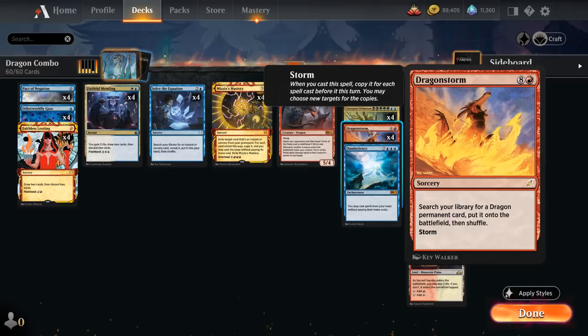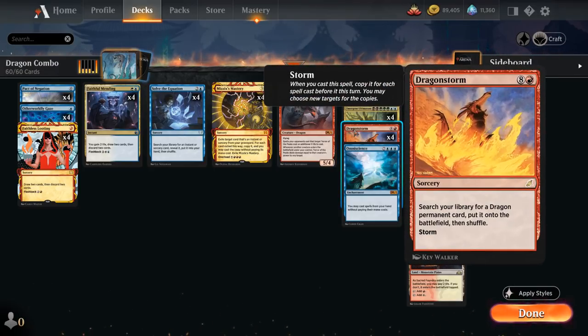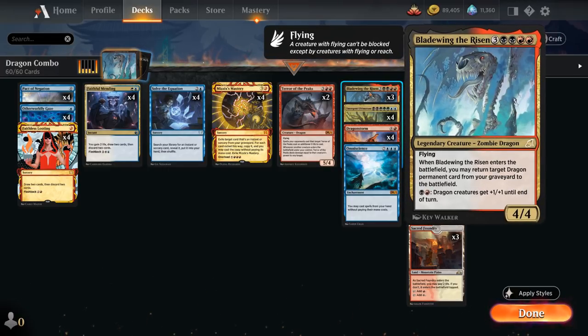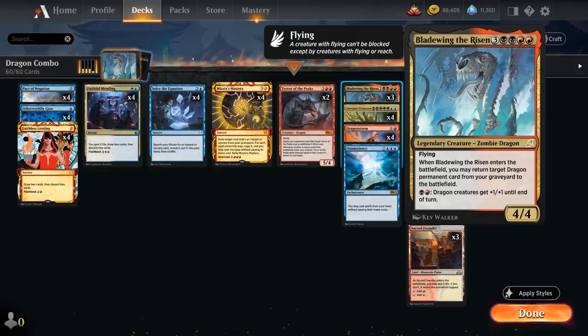So how does the combo with Dragon Storm actually work? The first copy wants to search up Terror of the Peaks — a 5-mana 5/4 Dragon — saying whenever another creature enters the battlefield under our control, Terror of the Peaks deals damage equal to that creature's power to any target, so this can also target the opponent directly. Then the second copy of Dragon Storm wants to find Bladewing the Risen, a 4/4 legendary zombie dragon that when it enters the battlefield lets us return a Dragon permanent card from our graveyard to the battlefield.